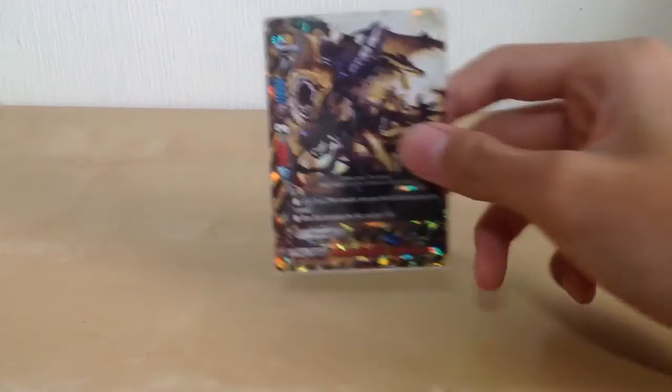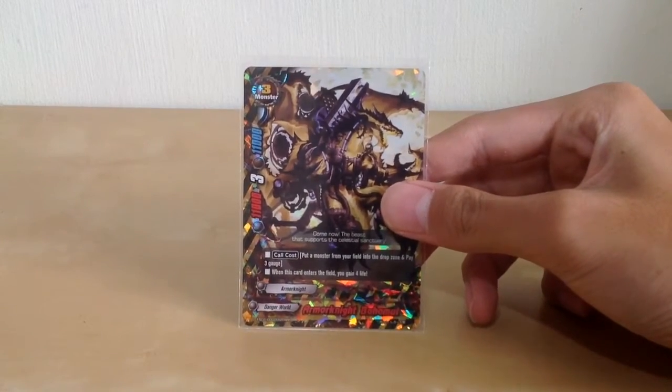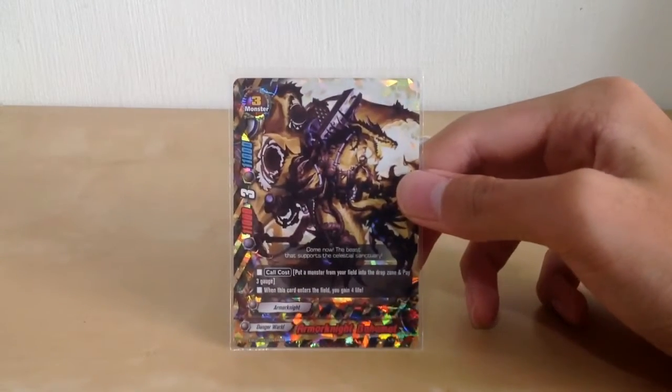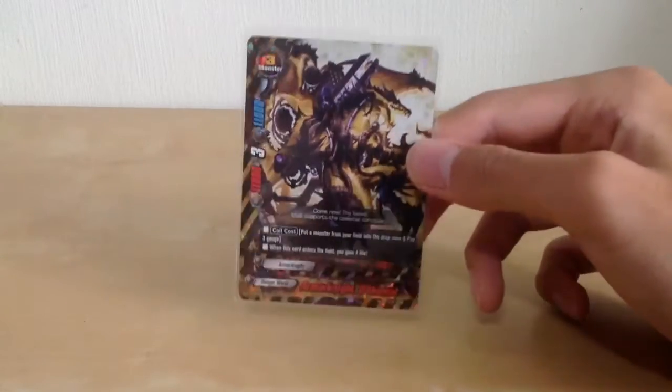For the size 3s, we have one Ammonite Bahamut. I run him for the very high power and defense, and when he enters the field you can get 4 life, so it's very strong.